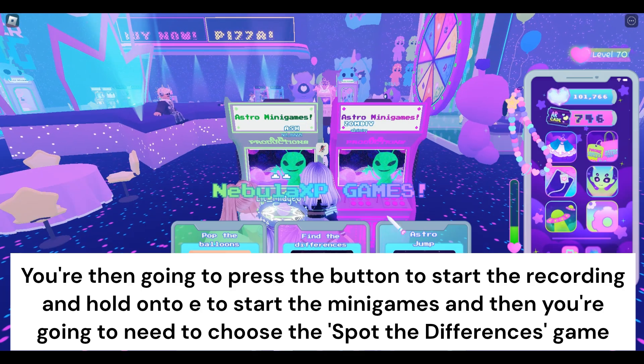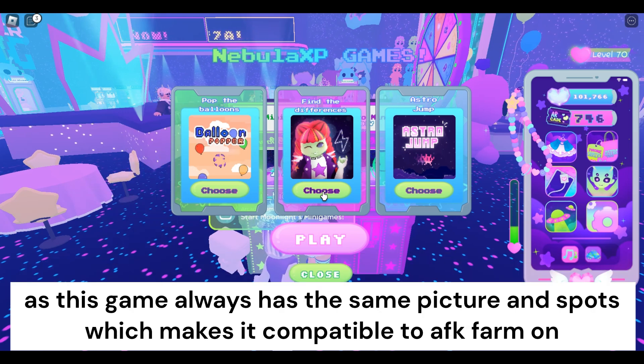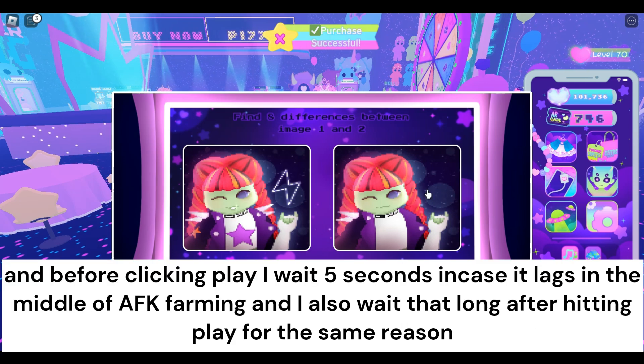You're then going to press the button to start the recording and hold E to start the minigames. You're then going to need to choose the Spot the Differences game, as this game always has the same picture and spots, which makes it compatible to AFK farm on.